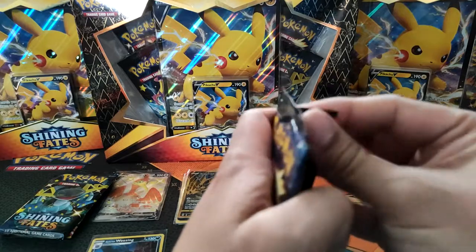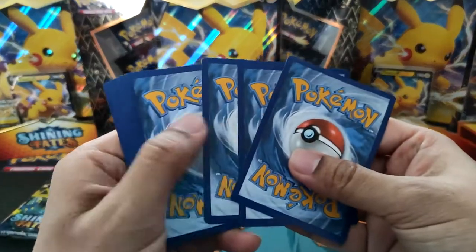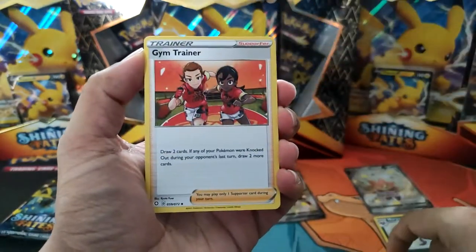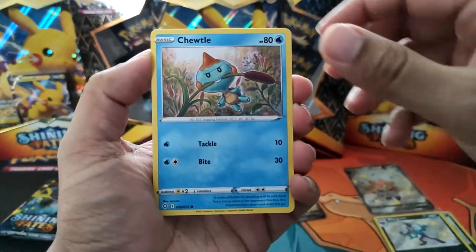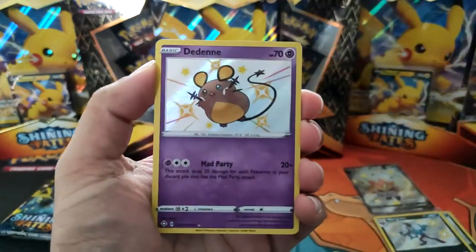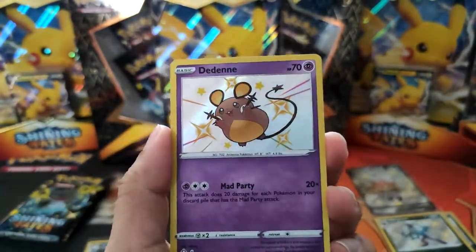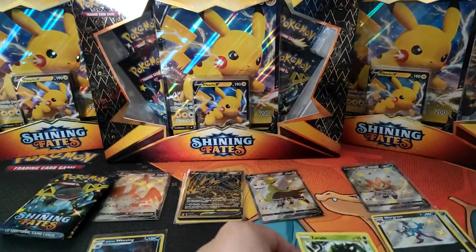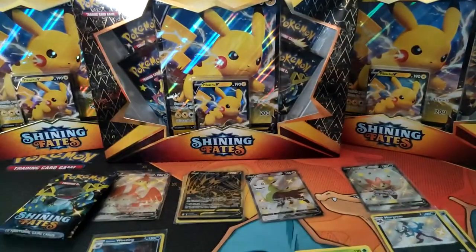Got a Toxtricity coming up. Water Energy — got an Eldergoss, Dark Tricks, Gym Trainer, Koffing, Gossifleur, Cacnea, Achutal, an Eevee, and... Shiny Dedenne! Yeah man, shiny cards are just awesome. No worries about it. Anything behind it? Zarude.